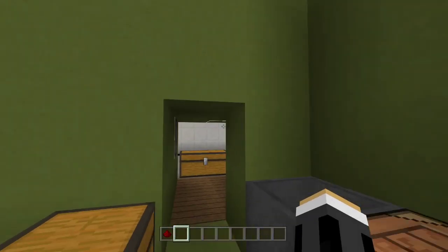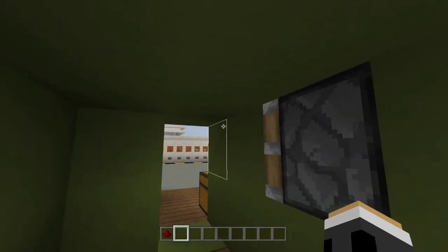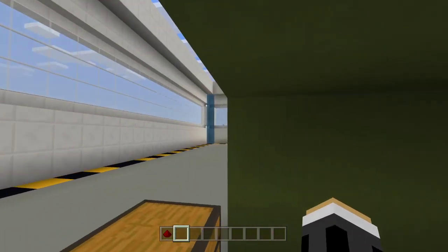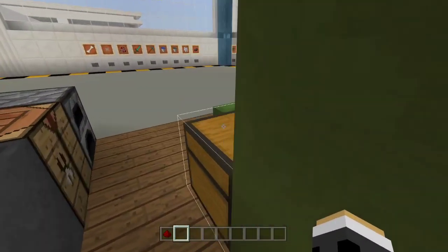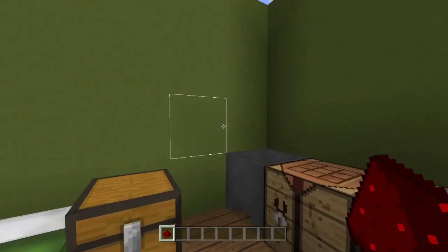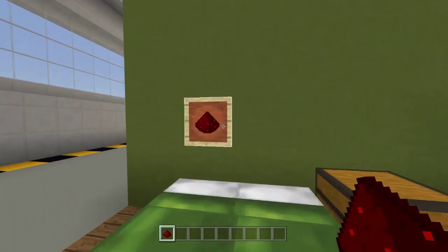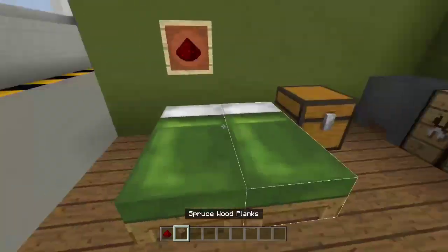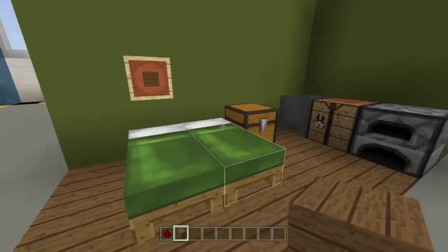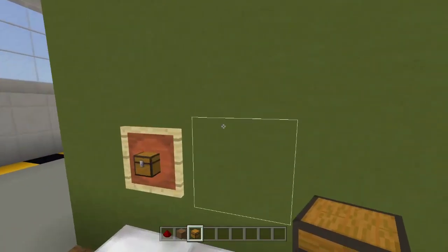We now have a hidden room right here! You can go inside and pick up your stuff — I've got a cookie in here. You can hide your items, make your own room, do whatever you want. Once you're done, you can go outside again and place the redstone dust back and boom — it's now closed, just like nothing happened. You can place whatever item you want in the item frame, like a wood block or a chest.